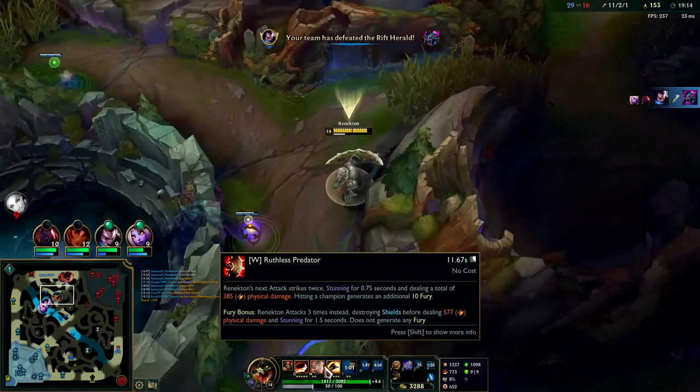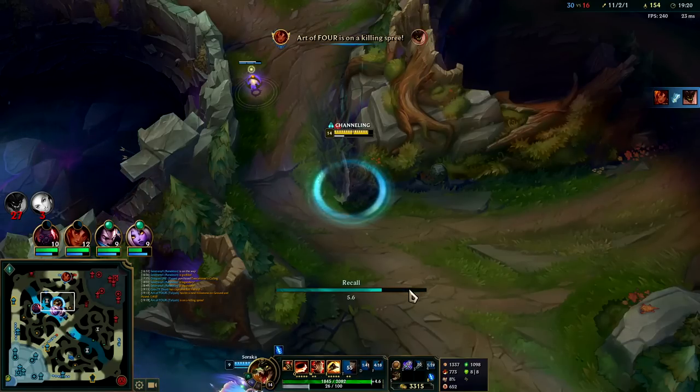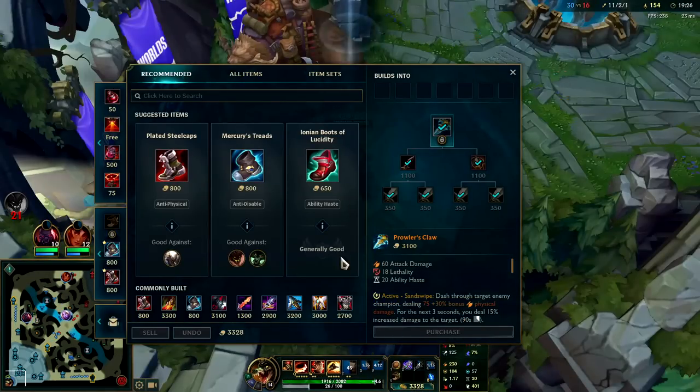It's been less than a year and a half since they added Renekton's W to shred shields — the empowered W. So if they have a Janna shield or Malphite shield and you hit them with empowered W, it snaps it instantly like a twig.